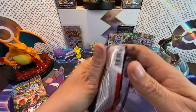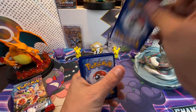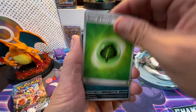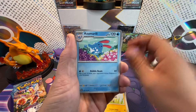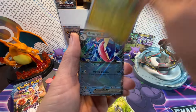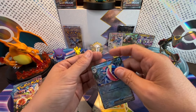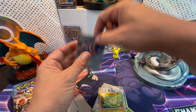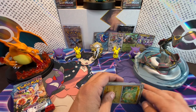Here we go with pack two of Stellar Crown. Who do you think is gonna win this bout of 16 packs? We got Impidimp, Drifblim, Ponyta, Cubone, Azumarill, Swellow, Nimble — and Greninja EX! Our first banger from Stellar Crown — Greninja EX hits!